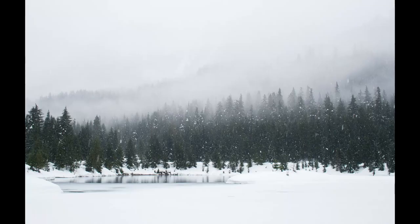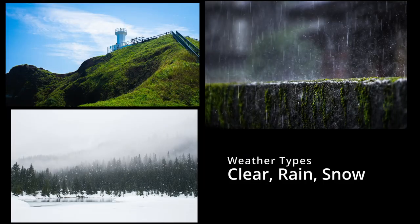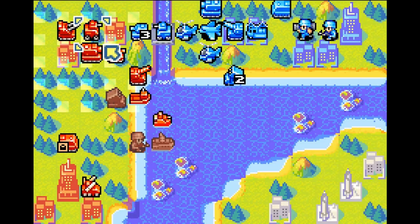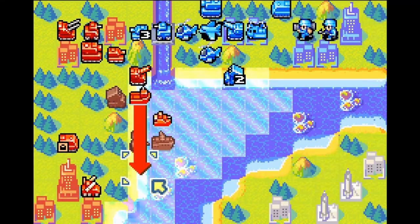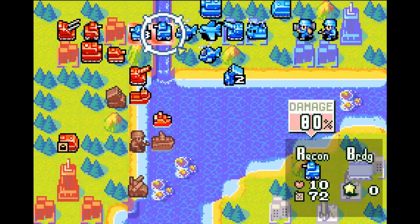Clear, rain, snow — these are the three types of weather you will encounter in Advanced Wars 1 and 2, each altering how you will lead your forces in battle. Clear is your neutral weather. When the skies are clear, you can expect all of your units to function as they normally would.